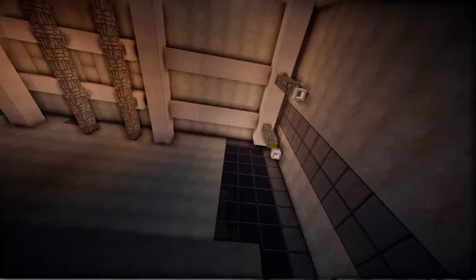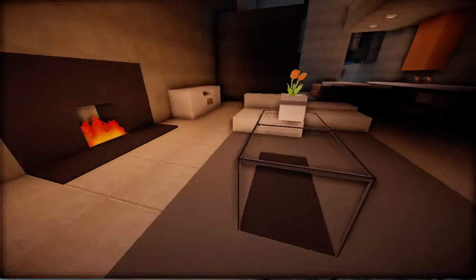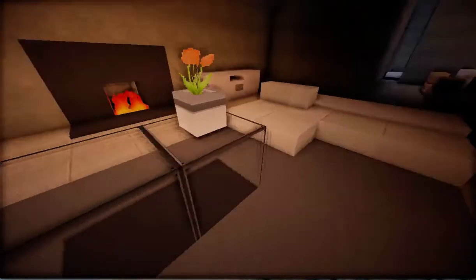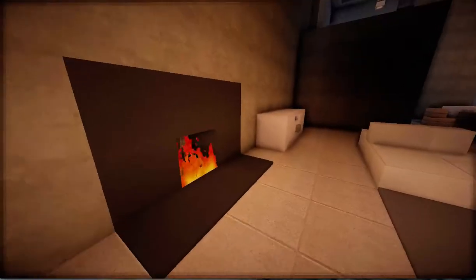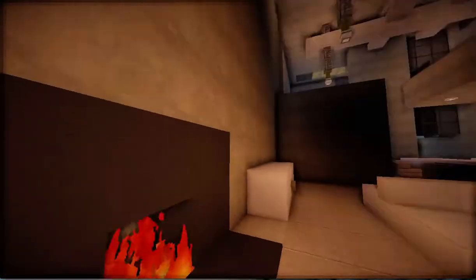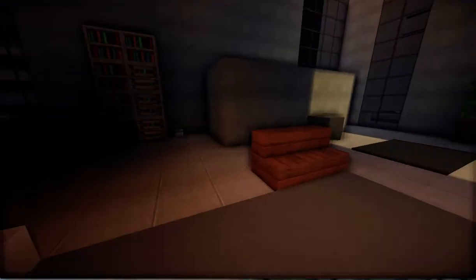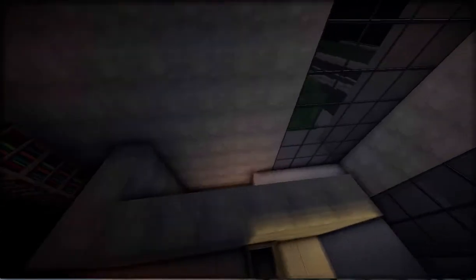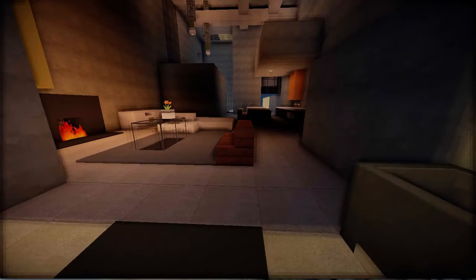So here we have a living room. Got a nice carpet. Got a little fireplace going — the server has mods so nothing's going to burn. Got this cool couch — really cool couch design. And over here is a staircase. We'll take a look at that later.